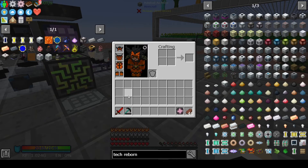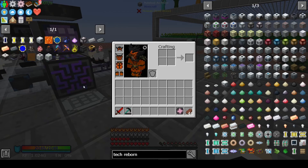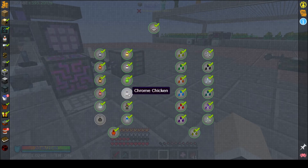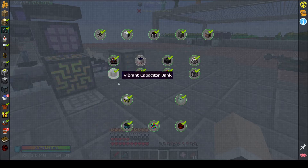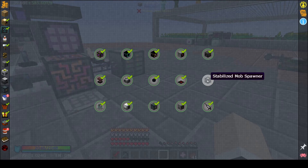I will have to make the blast furnace again because we do need to make the tungsten steel for that chicken. It's going to take me a while to get back to that point — the chrome chicken isn't there, our high voltage solar array isn't there anymore, the mob spawner I just showed you isn't there either.